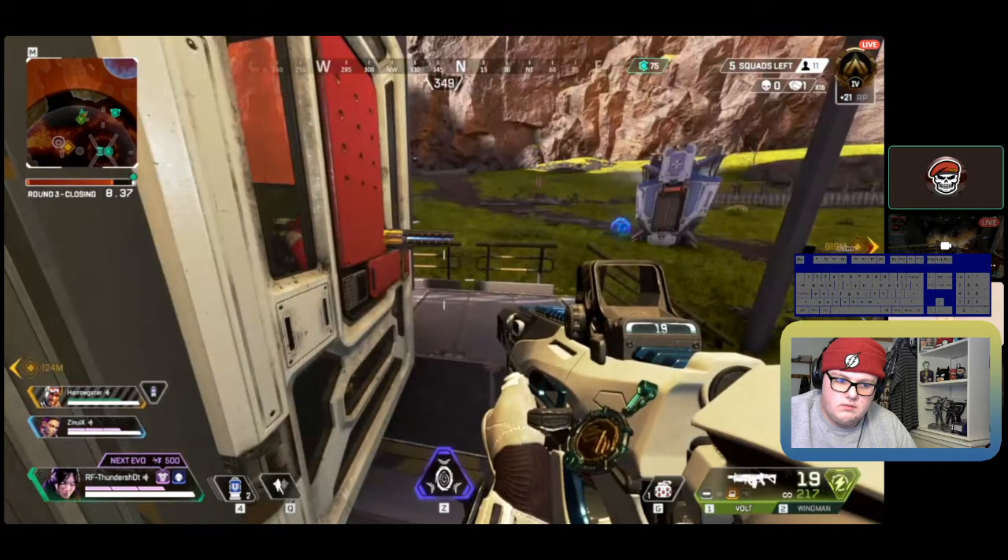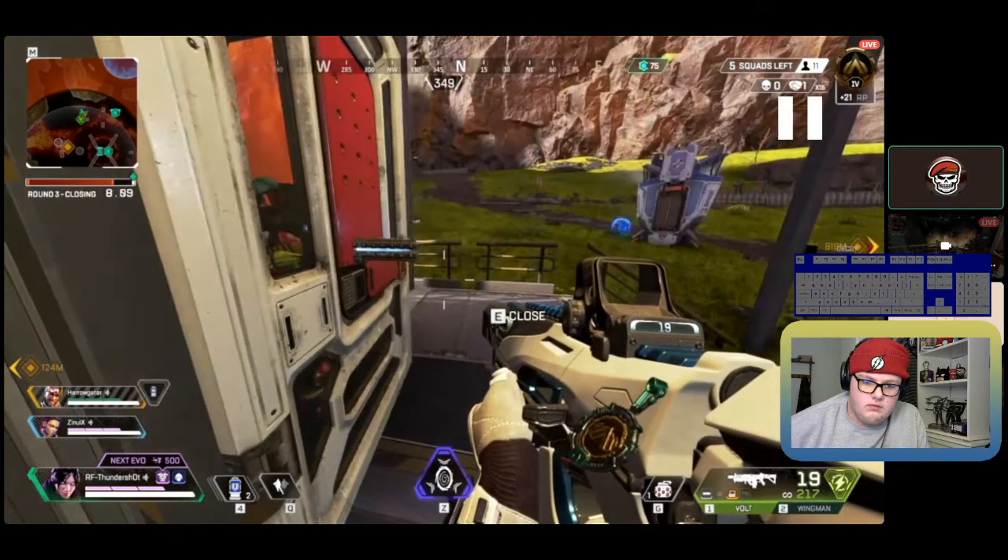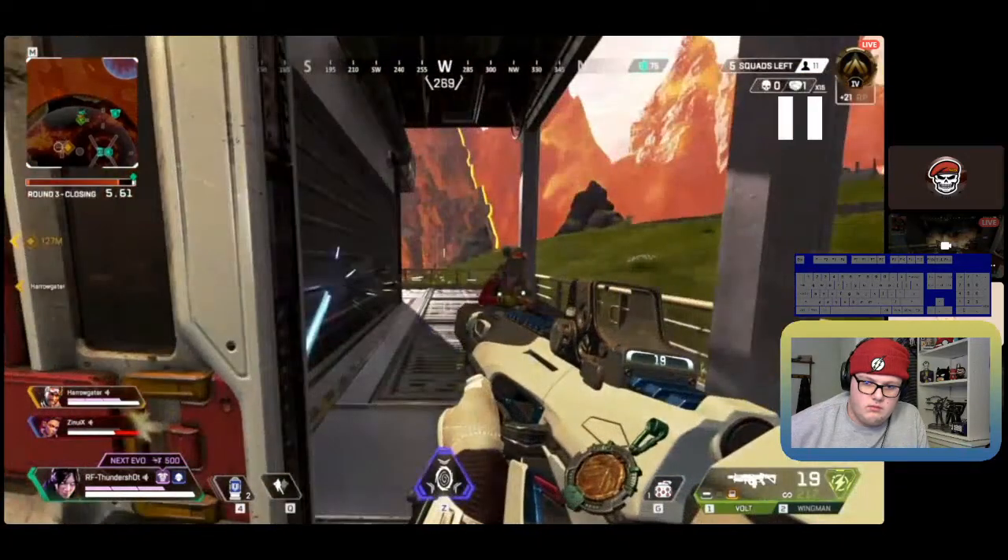Jiggle-peeking on this door would be ideal — especially with a shotgun, but you can still use it. Basically you walk out and deal damage before they can even see you fully. You can see through the little window in the door, so you could jiggle-peek well on this door when it's open. You stand on the edge, and when you're ready to take a shot you walk out just long enough to shoot and then go straight back into cover. You don't wait to line up the shot — you're out there just to take it. On his screen it will happen so fast, maybe 0.5 seconds, so he won't have time to react.